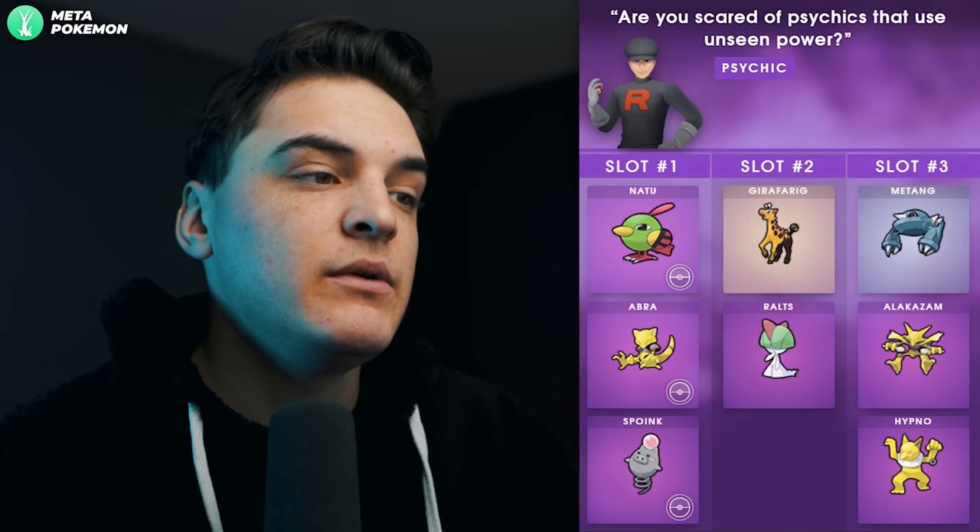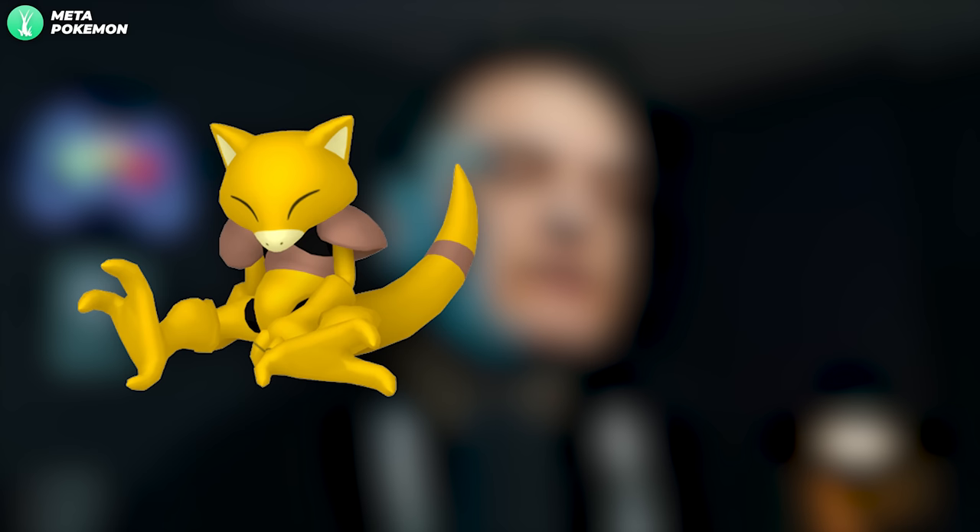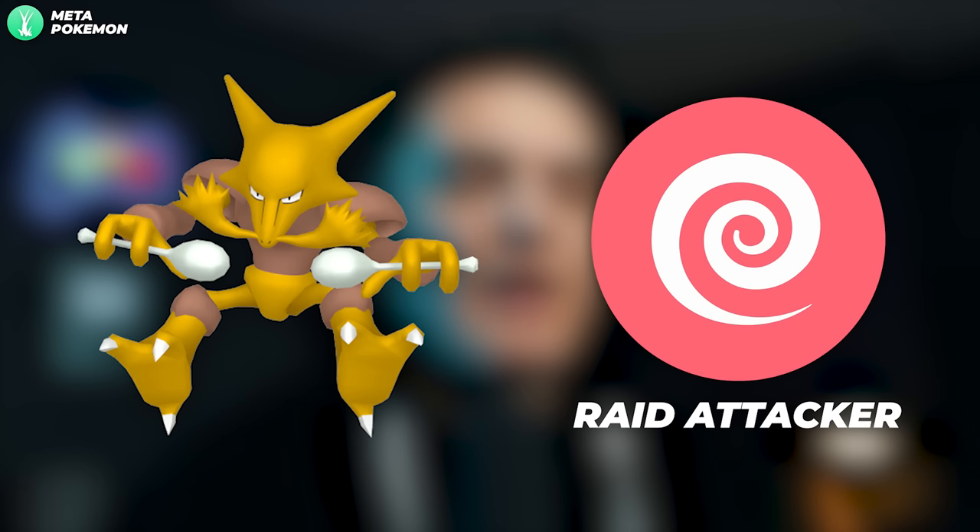The Psychic grunt asks 'Are you scared of psychics that use unseen powers?' — always a male grunt. You can get Shadow Natu, Shadow Abra, or Shadow Spoink, one of the new shadows. The only one to look at here is Shadow Abra, which evolves into Shadow Alakazam. Shadow Alakazam is not a bad Psychic-type raid attacker with very high DPS — obviously it can't compete with Mewtwo, but it's a lot more available.